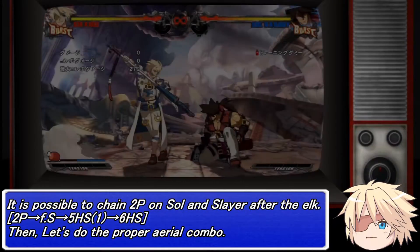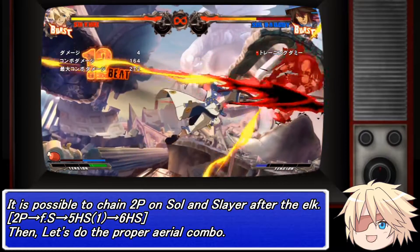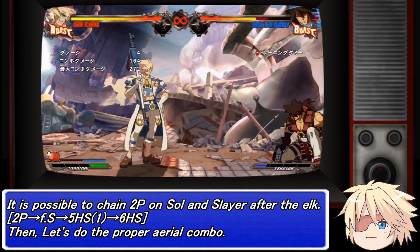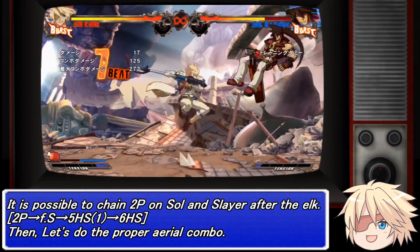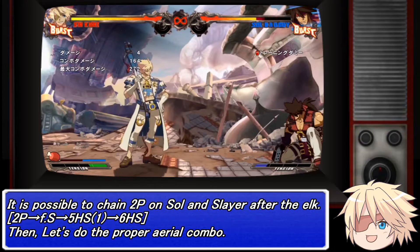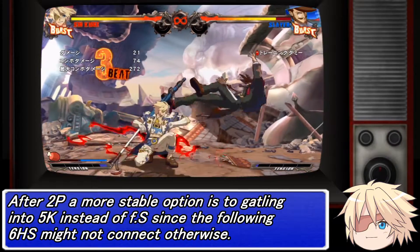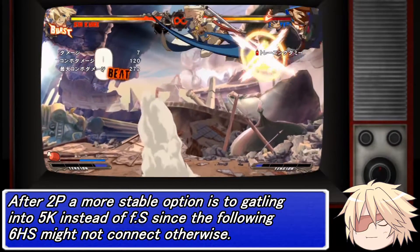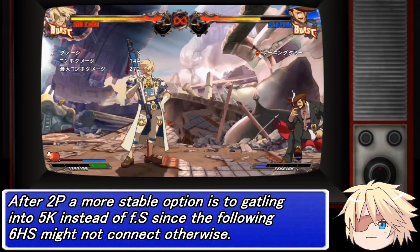It is possible to chain 2P on Soul and Slayer after the Elk Hunt. After 2P, a more stable option is to gatling into 5K instead of 4S, since the following 6HS might not connect otherwise. Let's do the proper aerial combo.